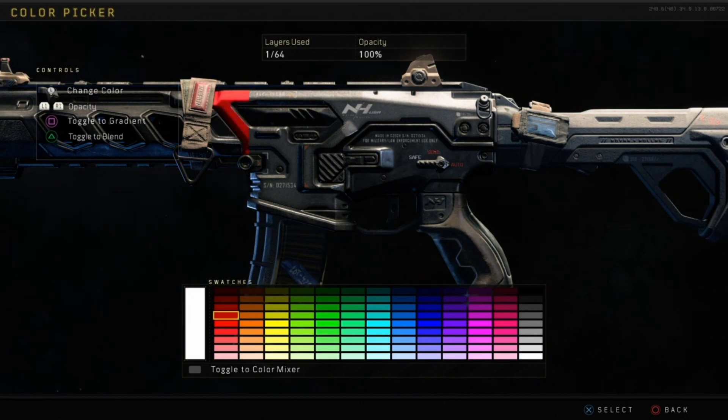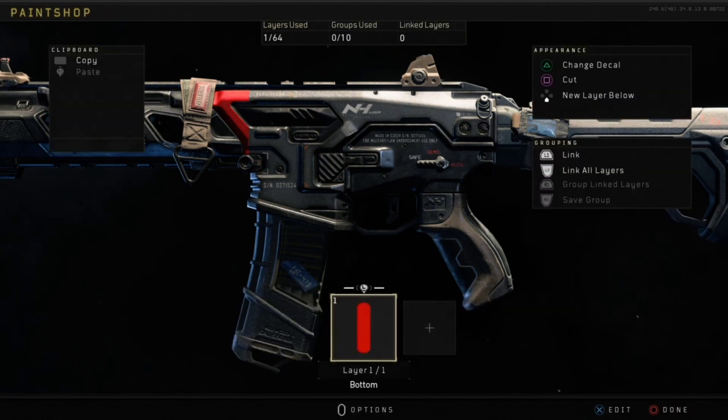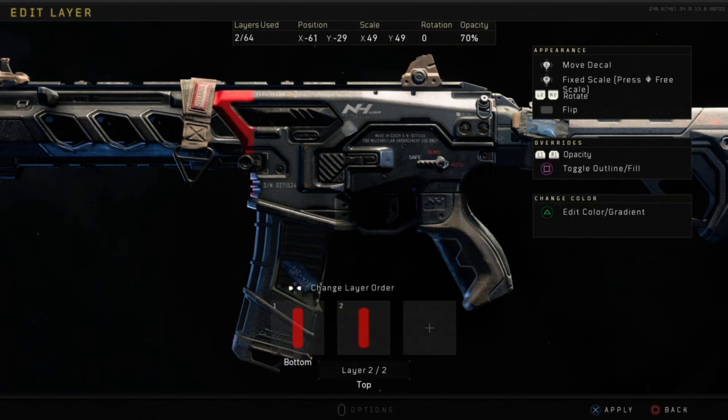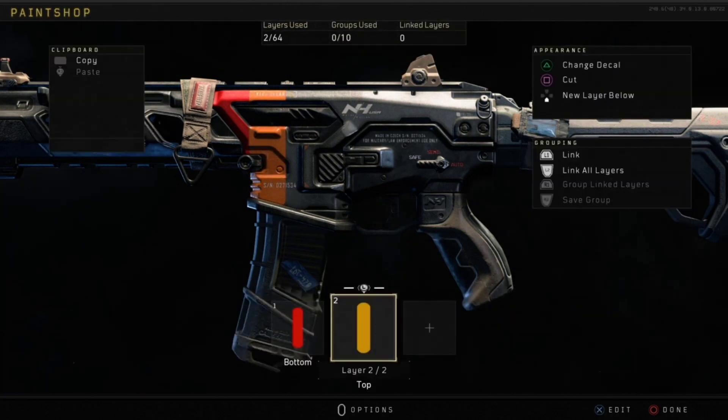You just want to go to red and change the opacity to 70. If it's too light for you, you can go higher. I like seeing the diamonds and the rainbow too, so I think 70 is pretty good. You just want to keep on copying and pasting and then change the color. Just keep going through that line — red, then orange, then next will be yellow.